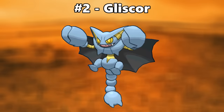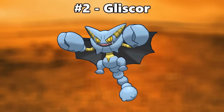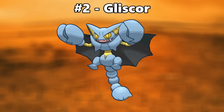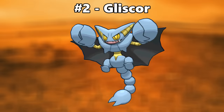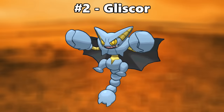Number two is Gliscor. Like Gigalith, Gliscor is one of my all-time favorite Pokemon, so one of my all-time favorites having a color scheme that's primarily blue and also matches my YouTube channel's color scheme is of course gonna be something that I love. I should note that it looks a lot better in the 2D sprites since the blue is a lot more saturated.